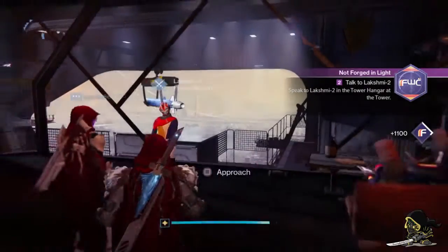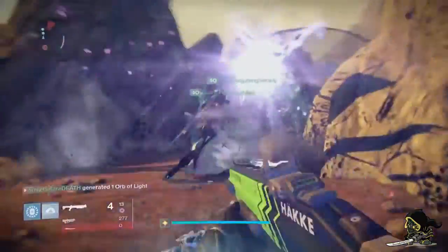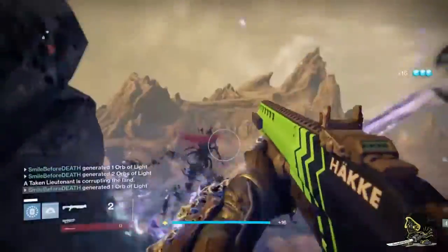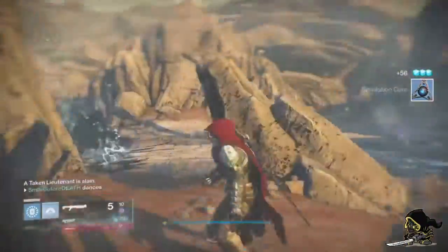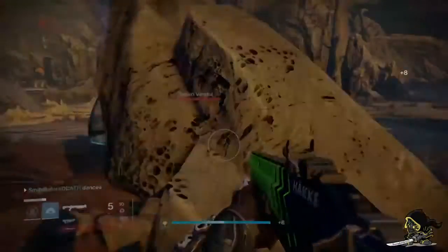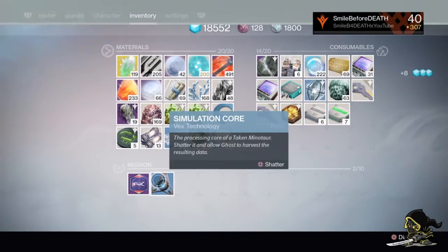Once you've completed the first quest, you'll get a second mission which requires killing a Taken Minotaur. These are best found in Venus. As soon as you go into the location, just wait for the Taken to spawn, kill it, and a simulation call will drop. Go into your items and dismantle it, and it will push you on to the next part of the quest.